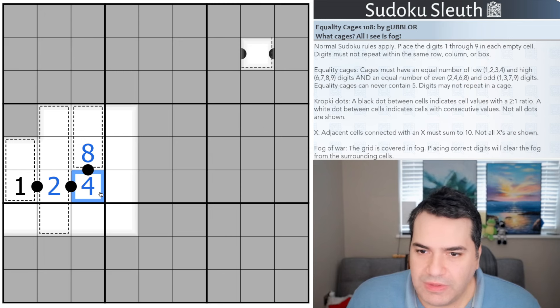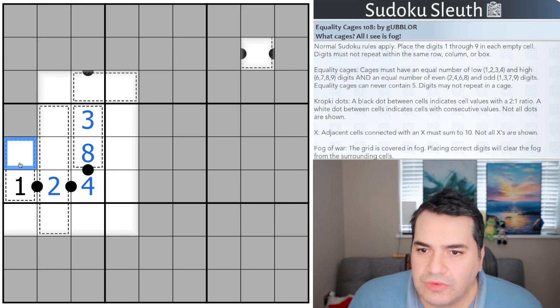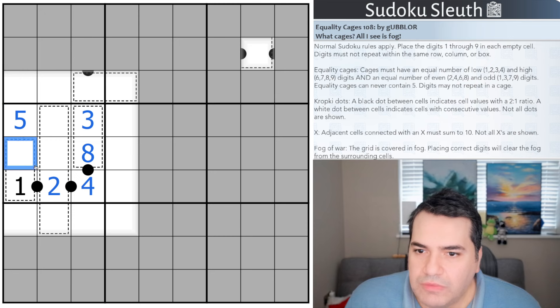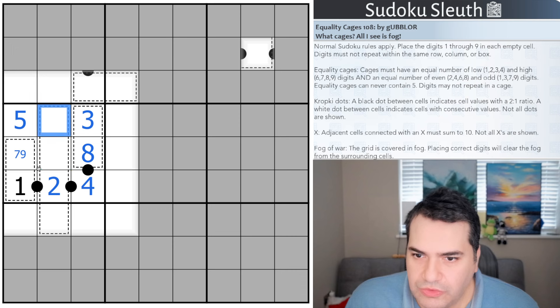Now that I've already placed the one, this can only be a four. I've placed the two, so this can only be an eight. Now let's see if we can use these equality cages. I need a low odd digit — one is not available, so that's just a three. I need a high even digit. Even better: where does five go in box four? All of these cells are either not five or in an equality cage — that's the only place a five can be. This is seven or nine, and this is six, seven, or nine.